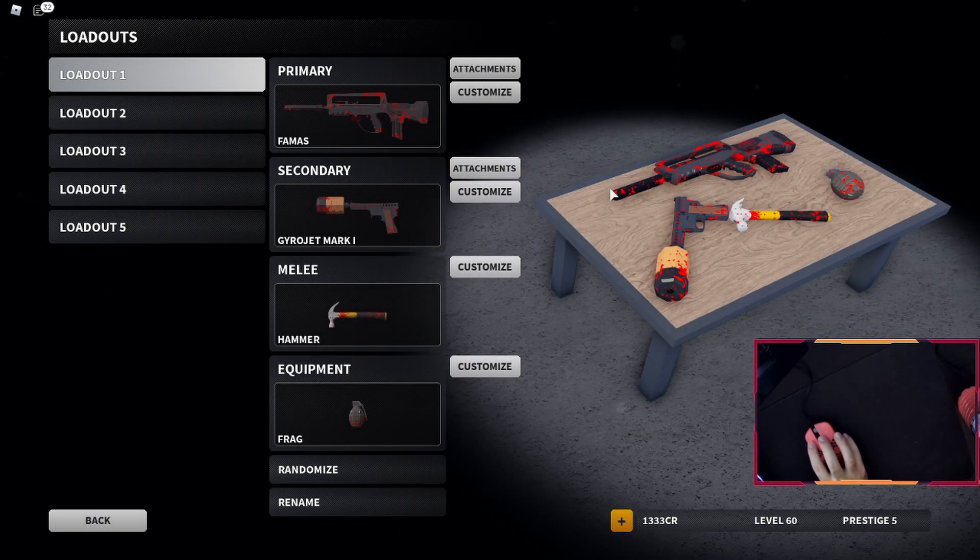Now what are we looking at for this setup? We have a FAMAS, a Gyrojet, a Hammer, and a Frag. I don't have Quick Climb, so I just put a Frag instead.